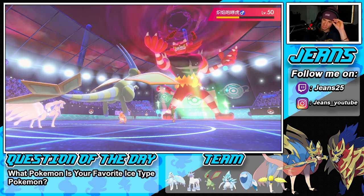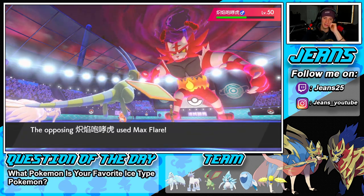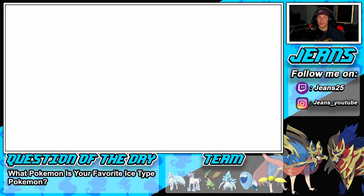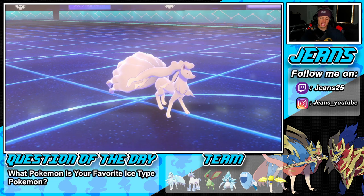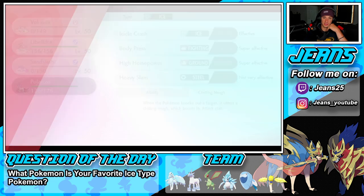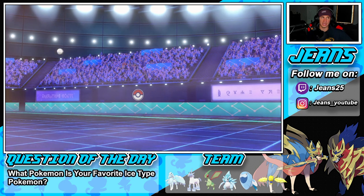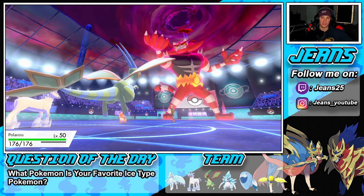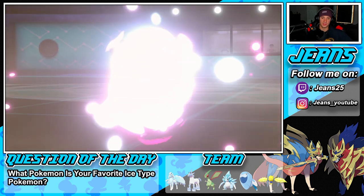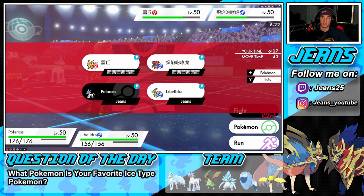Flygon outspeeds — big solid damage. Next Earth Power takes out Raichu. Gleam picks up on Raichu after the sash pops, and another Earth Power takes out Incineroar. His last Pokemon is Tapu Fini. We're two-on-one with both my Pokemon at full health and Choice Specs Earth Power ready. We are buzzing with this team — Matt sent me an absolute banger.